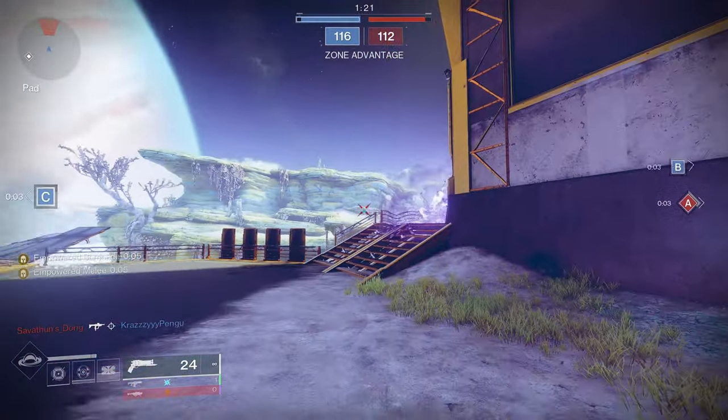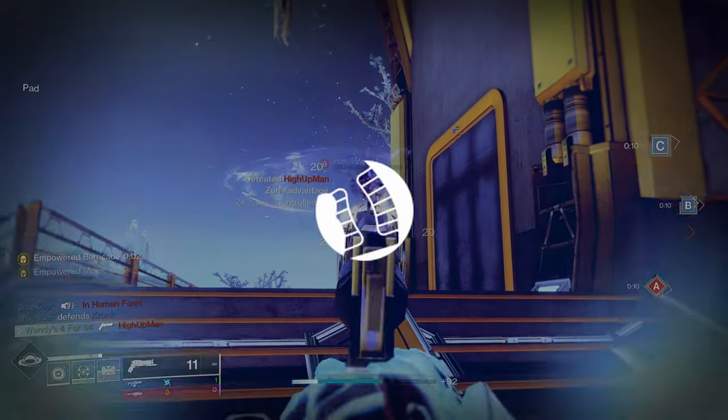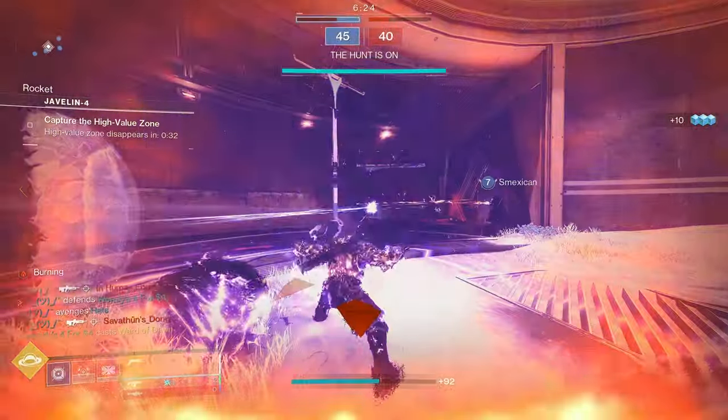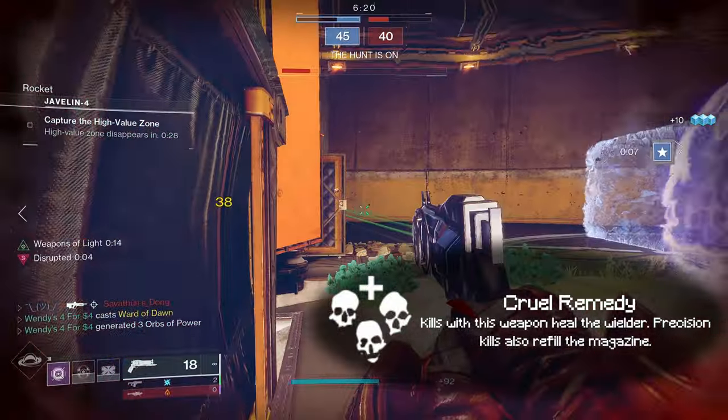First we're going to talk about the perks. We have Small Boar, Accurized Round, and Heavy Grip. For the Intrinsic we have Banned Weapon, which makes this weapon fire in a 3-round burst. In the exotic trait we have Cruel Remedy, so that getting kills heals you and getting a precision kill refills your magazine.